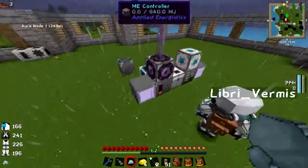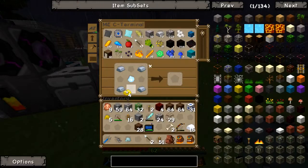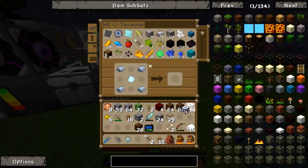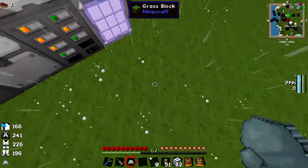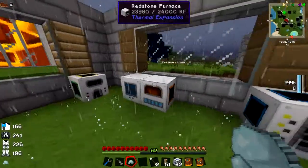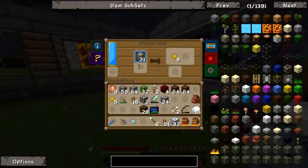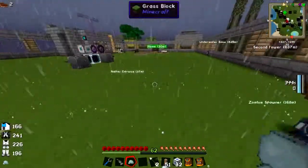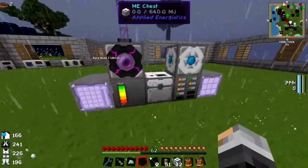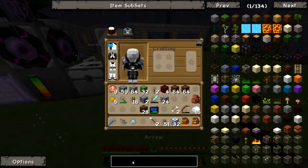I'm making some sand so I can actually make these things for you. I'm making ME cables. We also need an ME heat vent — iron bars, four iron, four iron bars. I'm going to need some loads of iron bars now.